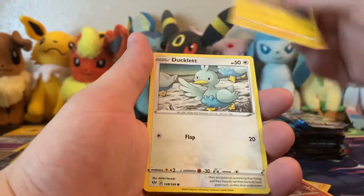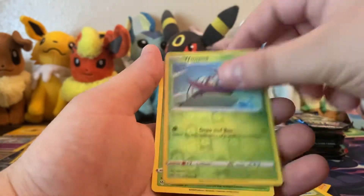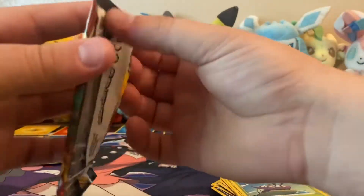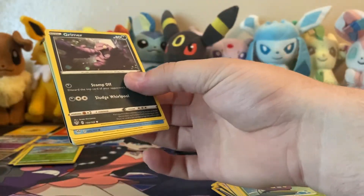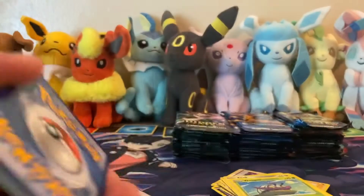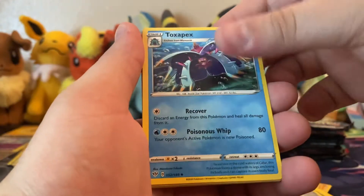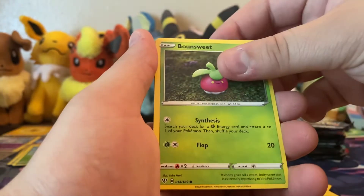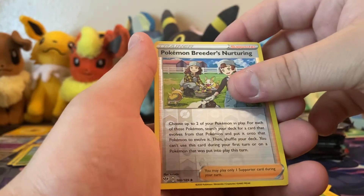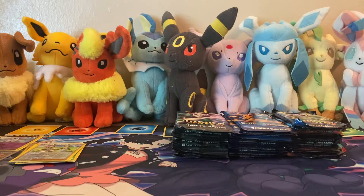Kabuto, Mareep, Grimer, reverse Wimpod, Solgaleo. Last pack - I feel like there's gonna be a Charizard pull today, so if I don't get one I think I might actually be disappointed. Psychic Espeon, Klang, Toxicroak, Powerful Energy, Mr. Mime, Bunnelby, Sweet Pokemon Breeding, Nurturing, and Appletun. Alright, that's that - we still have 30 packs to go.